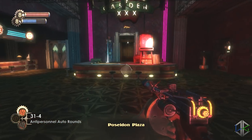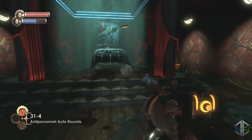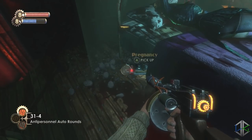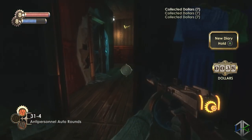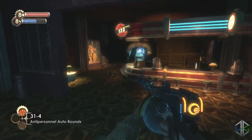Once you've done that, go from here to Eve's Garden. Inside, go all the way to the back room first — there's a safe and an audio diary. Head back out and on one of the counters is another audio diary.